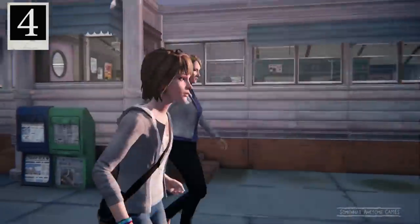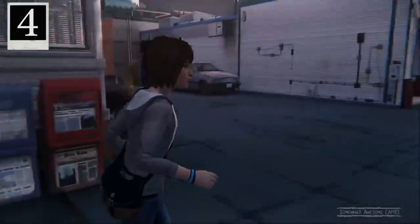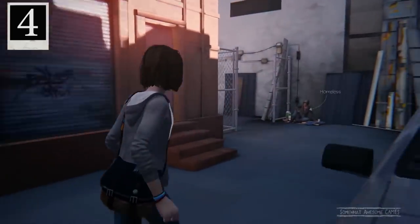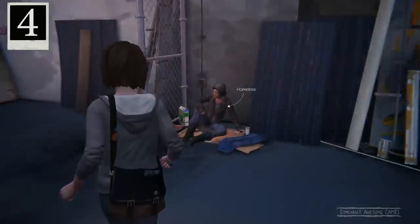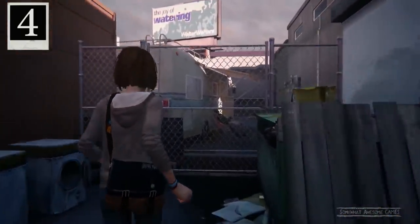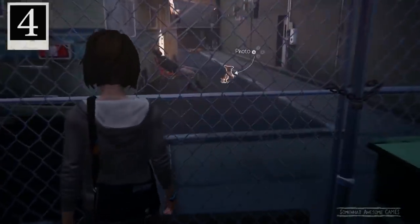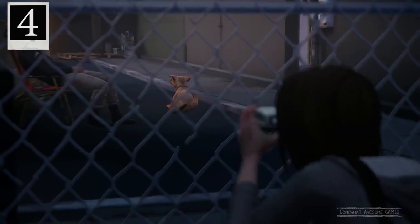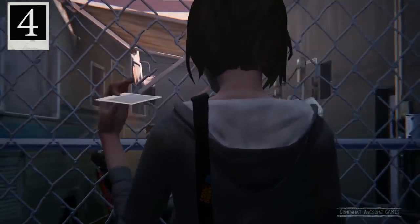Now if we continue on from where we just were, go around here, pass this jerk, down here past the car. There's a homeless lady — probably you from the future or some mind-bending thing. We go out here and there's that dog with that crazy Frank. Take a picture of the dog and you'll get optional photo number four.